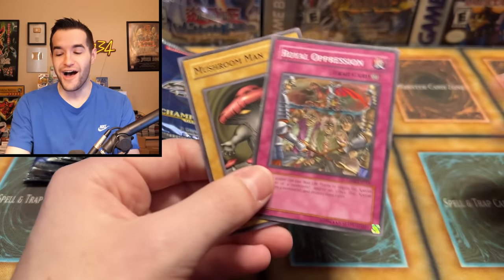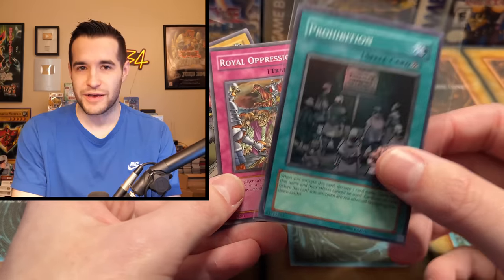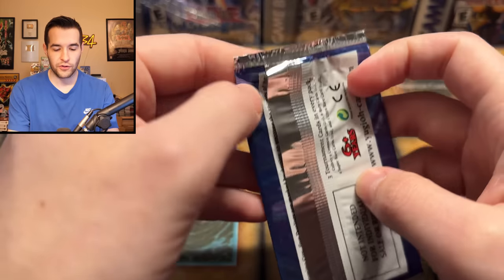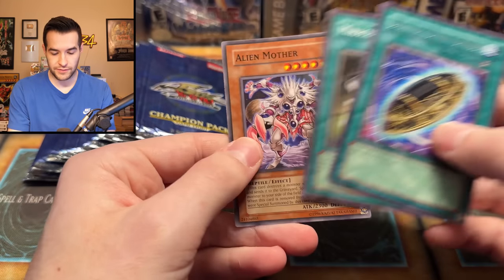There it was — the perfect pack! If this was the best foil, that's the only way it could get better. Mushroom Man, Royal Oppression, and a foil. That might be a cool short right there — maybe I'll do a short of just completing the entire Champion Pack set that fast. So we're at seven foils now if you include the other Gravity Behemoth. The only double we've pulled was Mind Crush, back to back, which is funny. Let's see what else we can get.